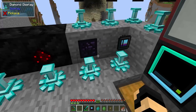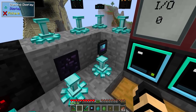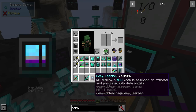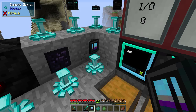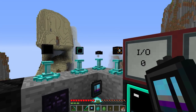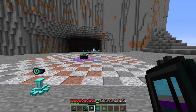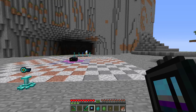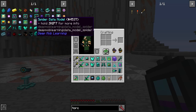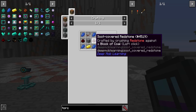So you've made those — what can you do with them? Your soot-covered plates can be used to make a Deep Learner, which requires some obsidian. It's used to record your information — similar to Soul Shards in a way. You also need data models, little disk-like items made with soot-covered redstone, which give you a blank one. You then add an appropriate mob drop to get the specific mob's data model, like a witch or spider.